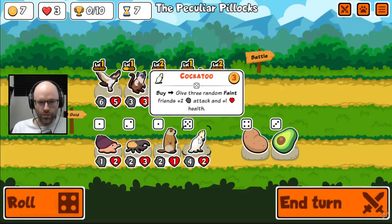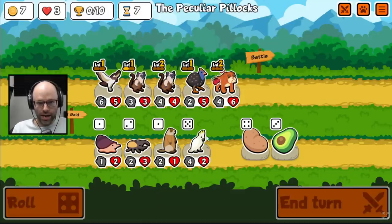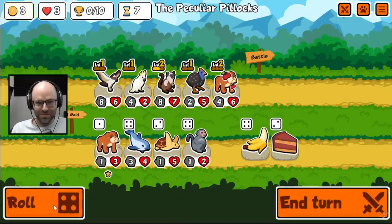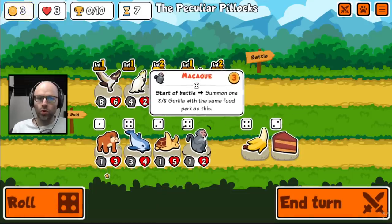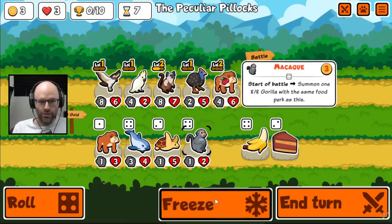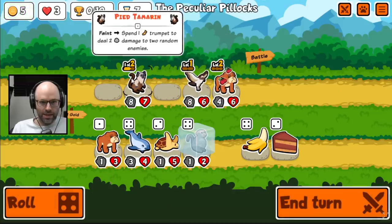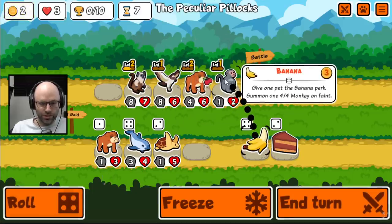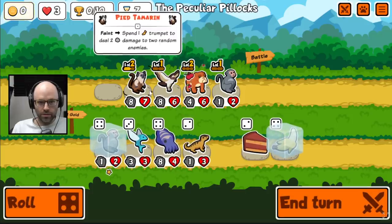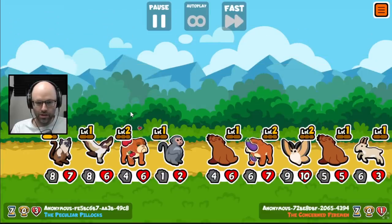On buy, give 3 random faint friends plus 2, plus 1. I'm going to try this, just because at least it is stats. We gotta start building a Makah out here — we need the stats to buff him, and we need to run 4-squatted if we're going to run it. I think this is our dream, although now I realize we don't have enough to make that work. Just to get 1 win would feel fantastic.